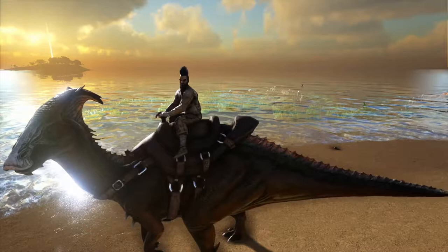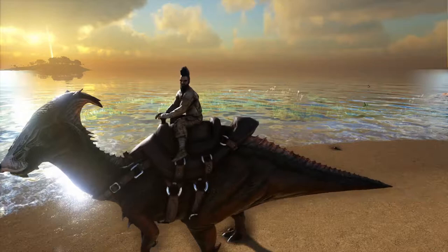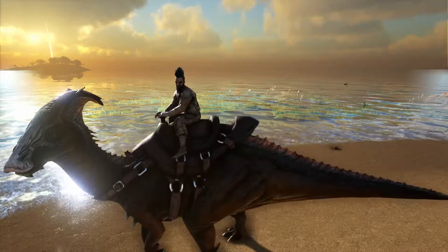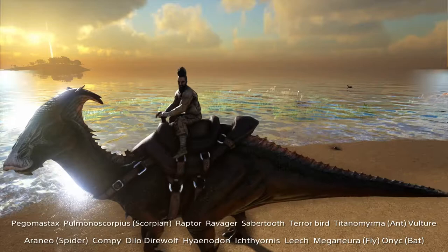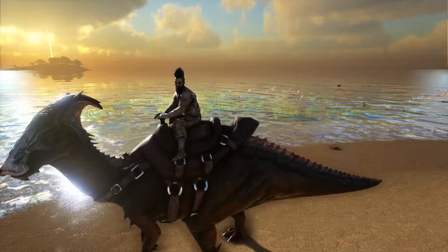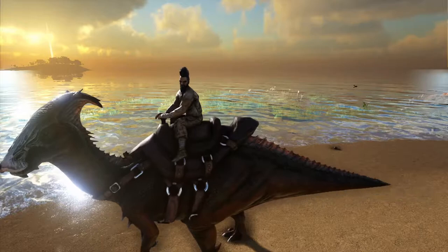Final thoughts on the Parasaur: they're a very easy tame, useful for collecting berries in the early game though there are better tames out there for that. They're great for carrying a lot of resources, and the early warning system and scare ability are very useful throughout. You can also set the Parasaur to scare creatures even when dismounted — the list on screen shows all the creatures it can scare off. If you've learnt anything, please hit that like button, subscribe, and turn on notifications. Thanks for watching!